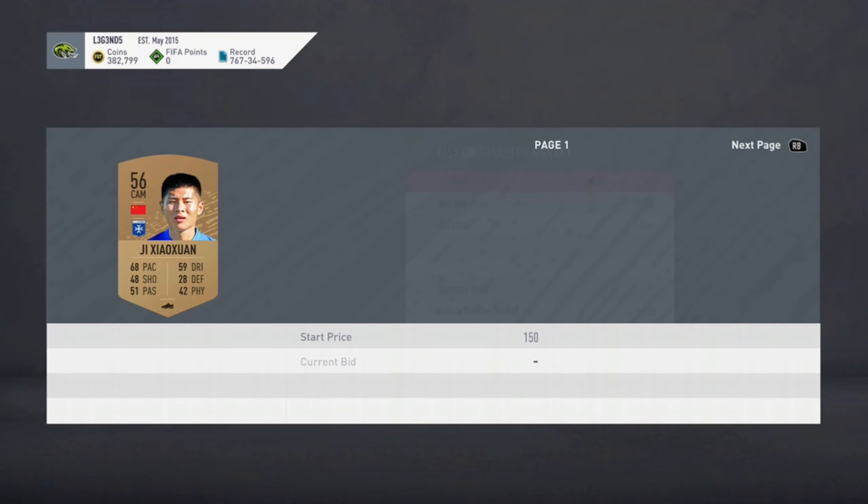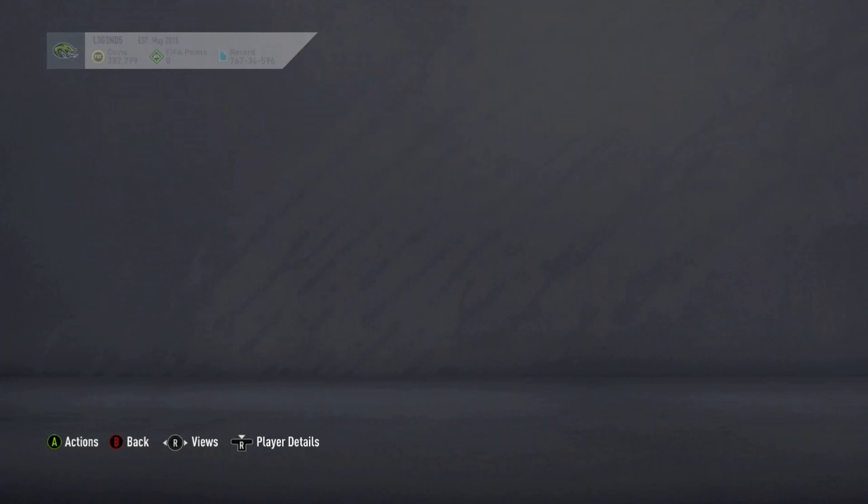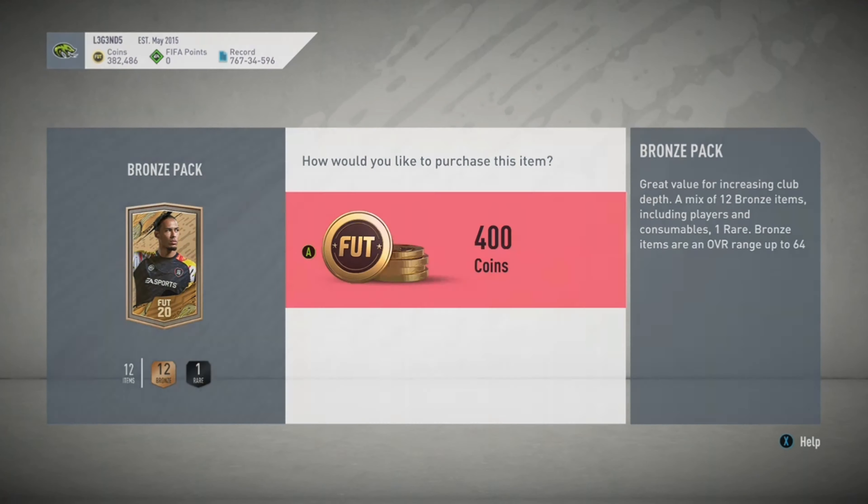In some packs you won't make many coins — that first pack I only made about 100 coins. But in some packs you can get bronze players worth 1k or 2k. You just have to keep going and you will eventually hit a high bronze player that's actually worth something.